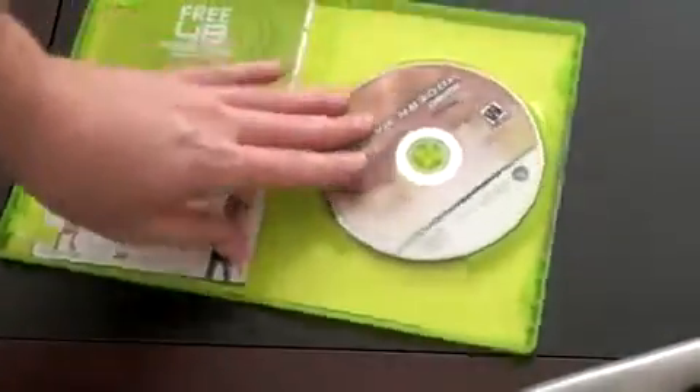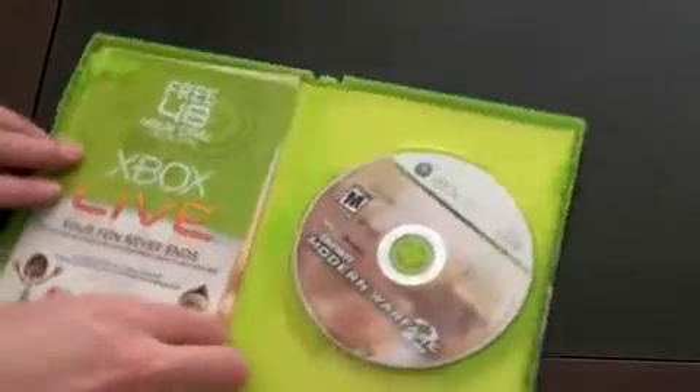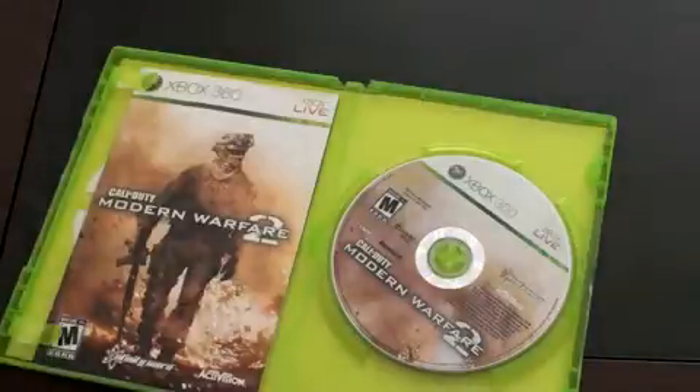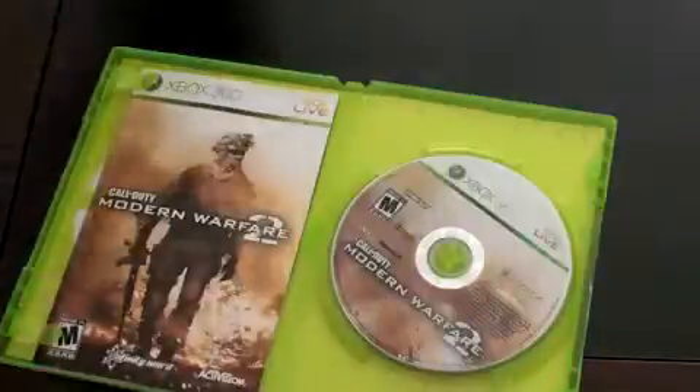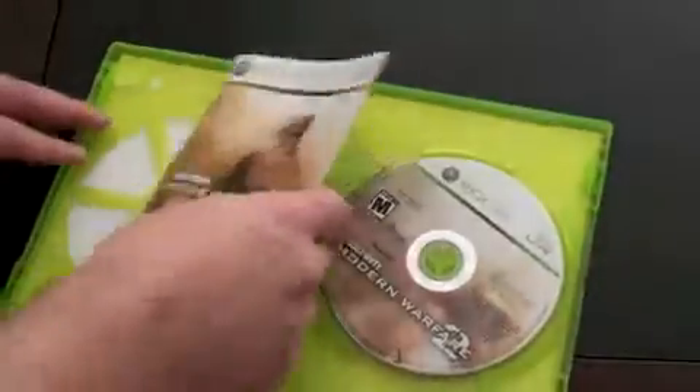Yes! And look at that — we have a disc. So in my typical unboxing fashion, we'll take you guys through it. Xbox Live — your fun never ends. Looks like this is a 48-hour free trial of Xbox Live Gold, so it looks like you can play online. You've got your Modern Warfare 2 book, which probably tells you how to play and kill bad guys.